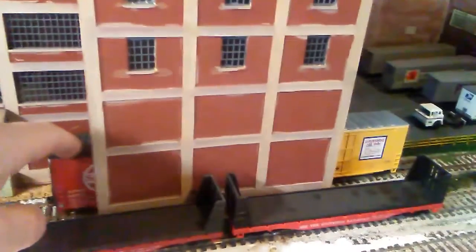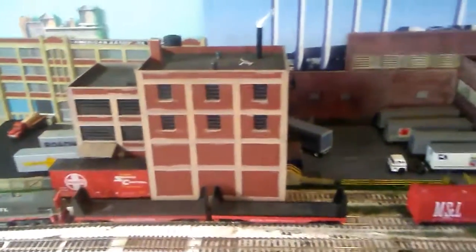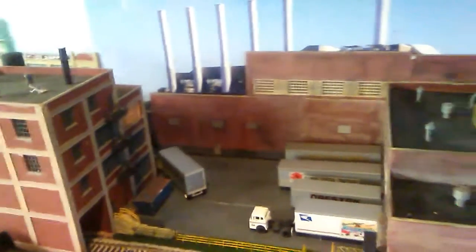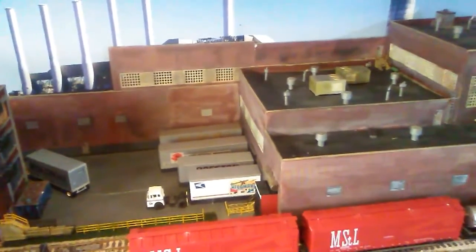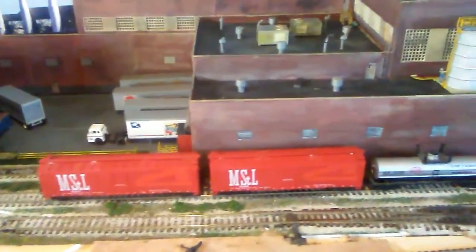This is basically part of my paper mill — this is going to be the recycling plant for the paper mill. I just have to build a bridge or something to show how they bring the product back over to the main building. These are the loading docks for the paper mill, and I've got a passing track here where they store some cars for the paper mill.